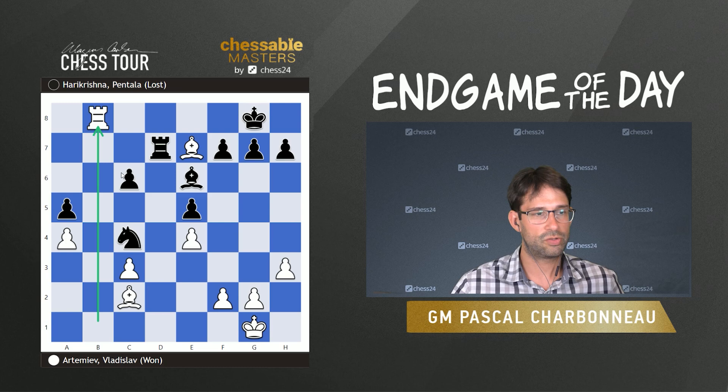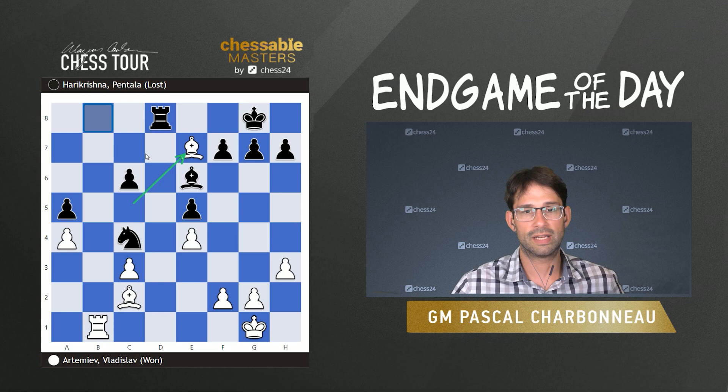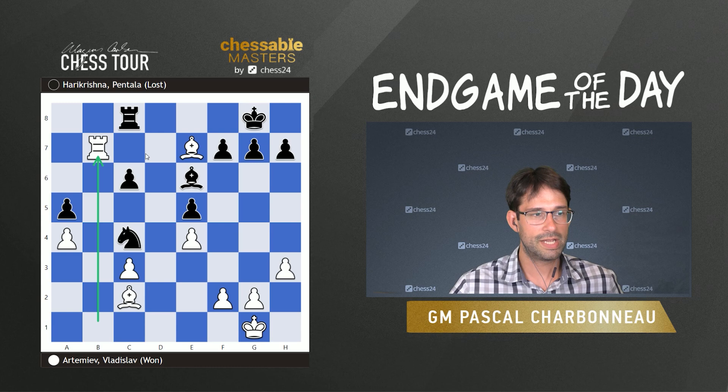If you play Rook d7, there's Rook b8 and it's checkmate. So there's no way to stay on this file — there's always going to be Rook to b8. Because of that, Black is forced to play Rook to c8, and now White plays Rook c7. After that, Black is just passive and cannot get counterplay because his rook is just not in a good position.